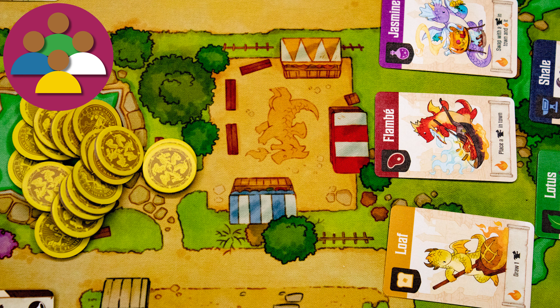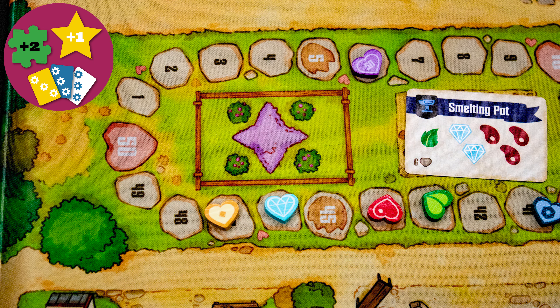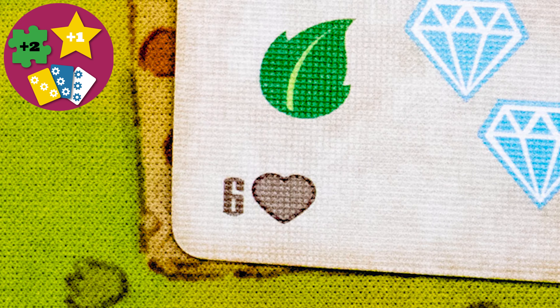The game end is triggered once either the artisan dragon or the enchantment card piles run out. All players then have one more turn and the winner is the player with the most points — just watch for the heart symbol.